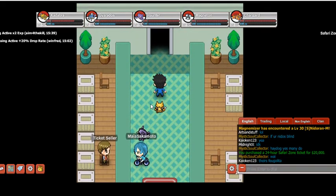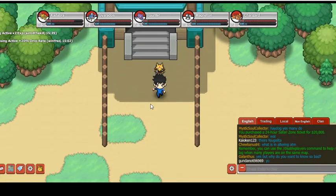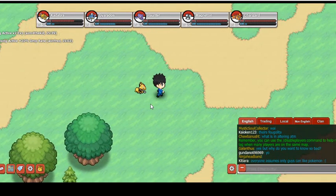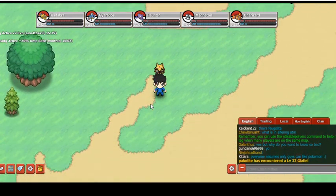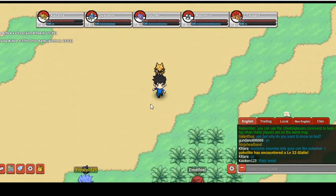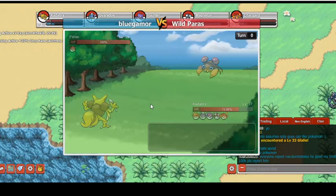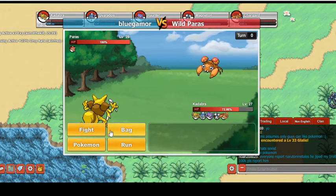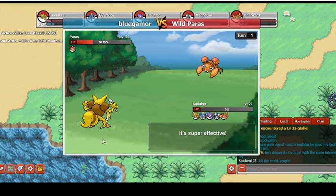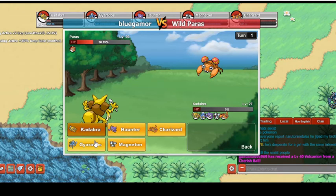A couple of things about the Safari Zone: there are quite some rare Pokémon inside. Since it's the Safari Zone, I'm not gonna be hunting them down anytime soon because I don't have enough money currently to do so. We're gonna use Sibleum against the Paras, and he took down my Kadabra — won't be taking down my Gyarados though.